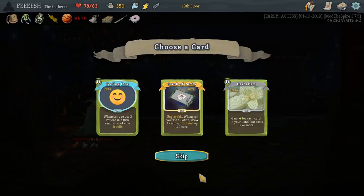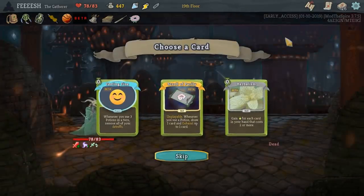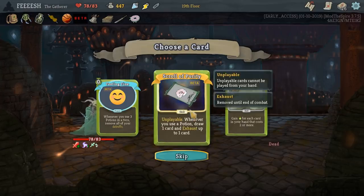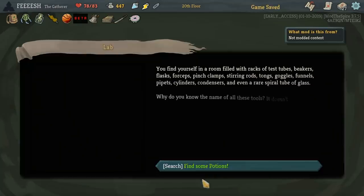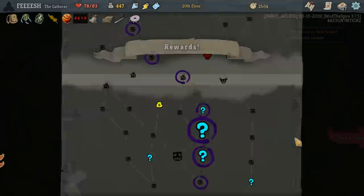Unplayable. Whenever you use a potion, draw one card and exhaust up to one card. Herbalism: gain energy for each card in your hand that costs two or more. Feeling Fine: whenever you use three potions in a turn, remove all your debuffs. I'm not a big fan of either of these. Herbalism seems kind of interesting. Scroll of Purity would clear out my deck — let's grab it actually. Find some potions. Milkshake. Let's grab the power potion and I like the rest of these — I need to start using them, I just haven't needed to.